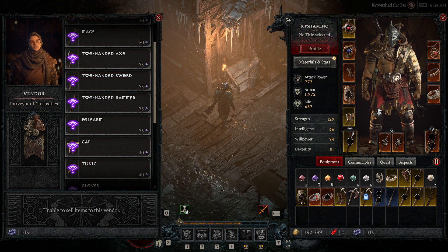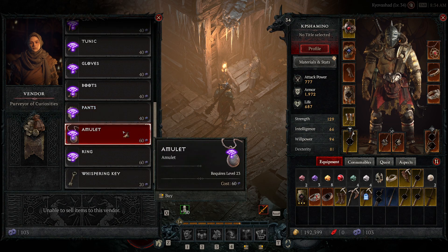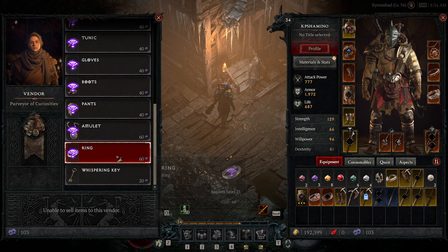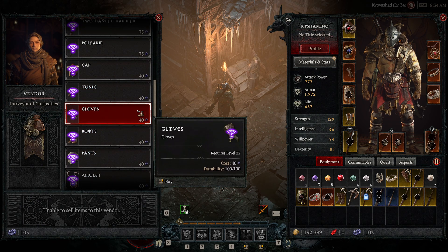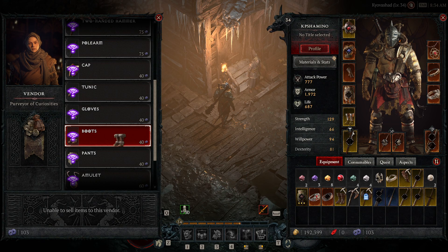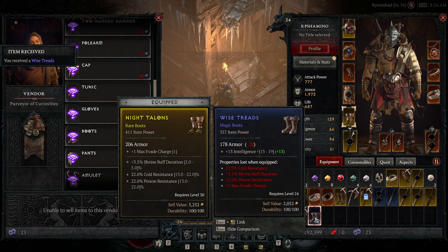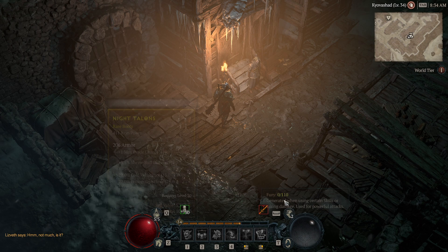Let's say I still need a legendary somewhere — let me try boots since those still need to be legendary. Just hold Control and right-click; that's the fastest way. You need to spend 40 obols every time. Control and right-click — as you can see I'm not lucky this time, just getting a blue and a gray. But that's how the gambling works.